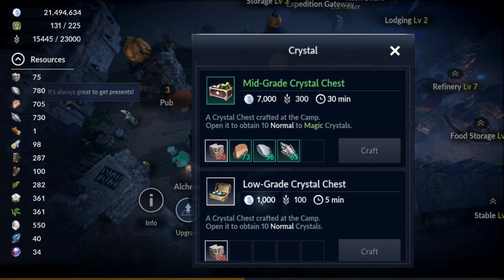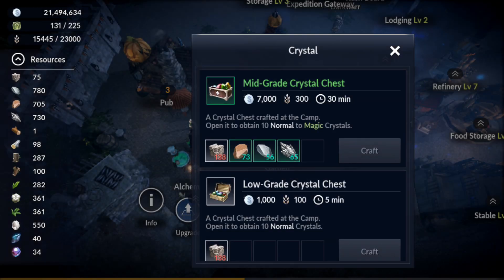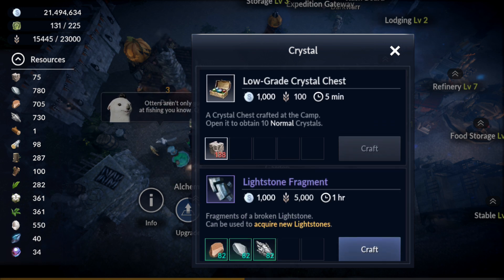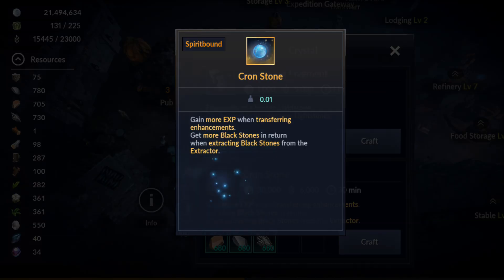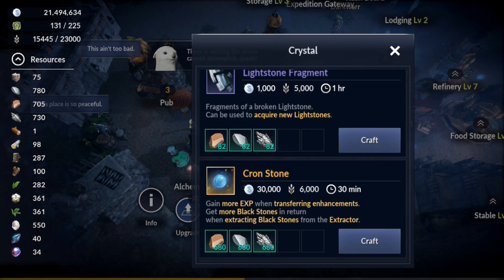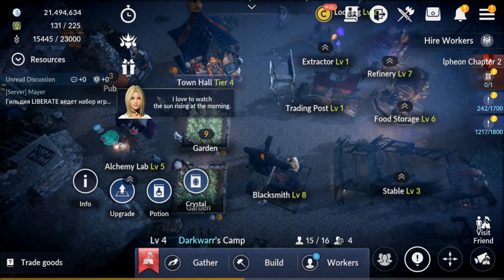In the Alchemy Lab you can also craft crystals — for example, a mid-grade crystal chest that gives you 10 normal magic crystals, which are hard to get otherwise. You can also craft life stone fragments and crown stone, which is very important for transferring enhancement from one piece of gear to another. Don't forget about this option.